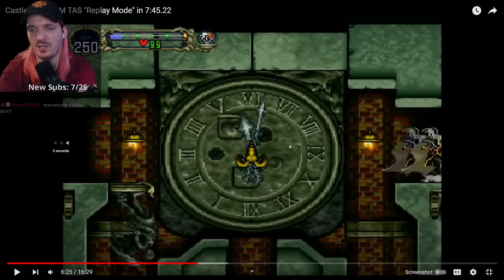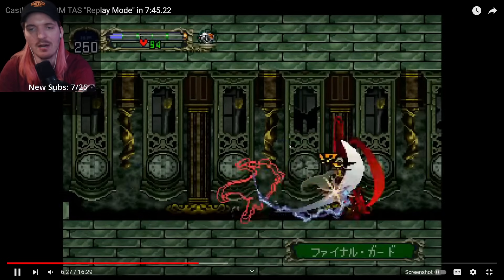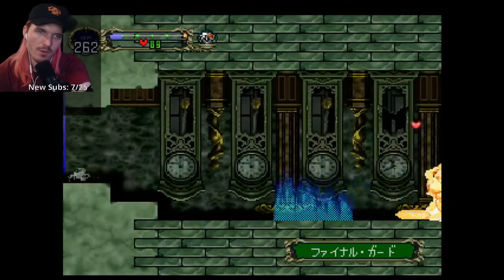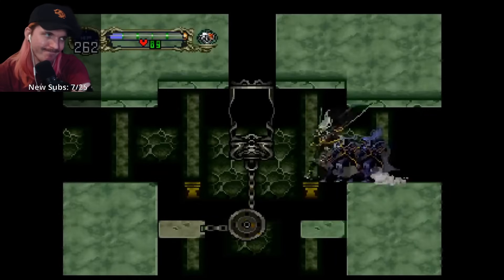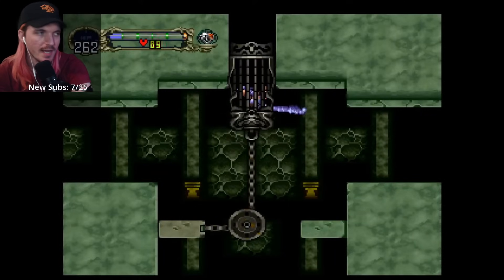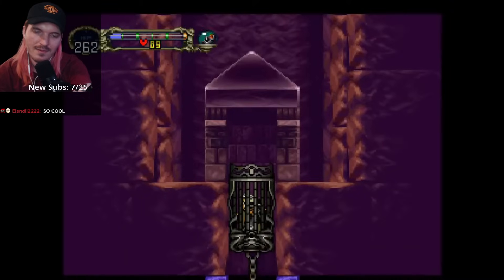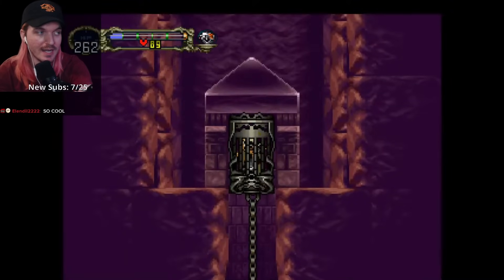It's interesting that they do the bonk strat here, because you would think they would want to transform to do the out-of-bounds, but they don't do the out-of-bounds. They do a shift line — not a reverse shift line, just a shift line. That shift line is so stupid. It probably saves like six seconds, but it's definitely not humanly viable.